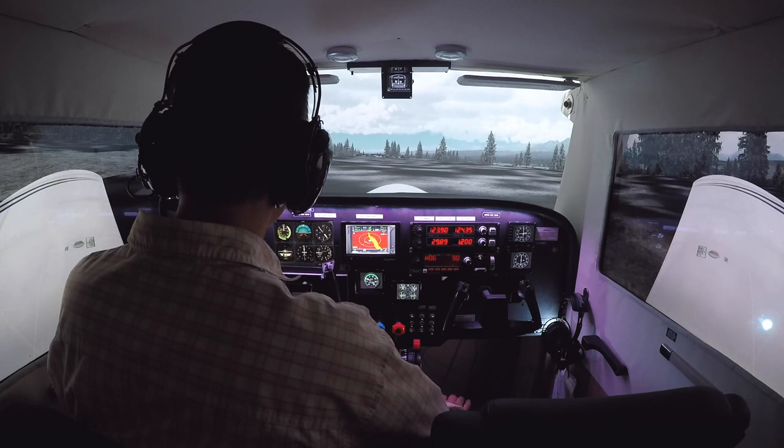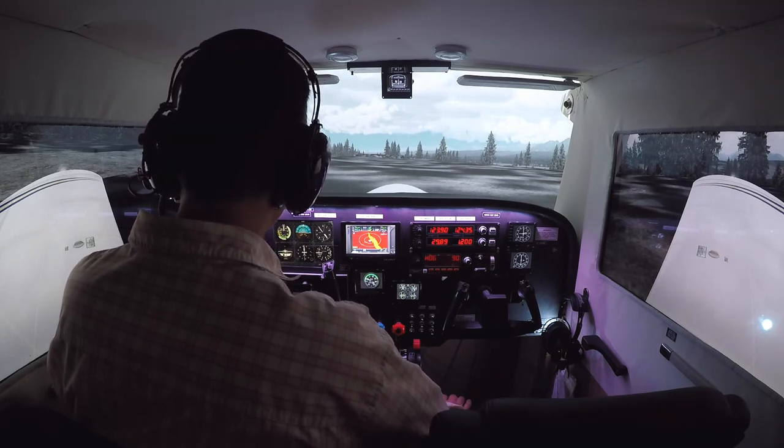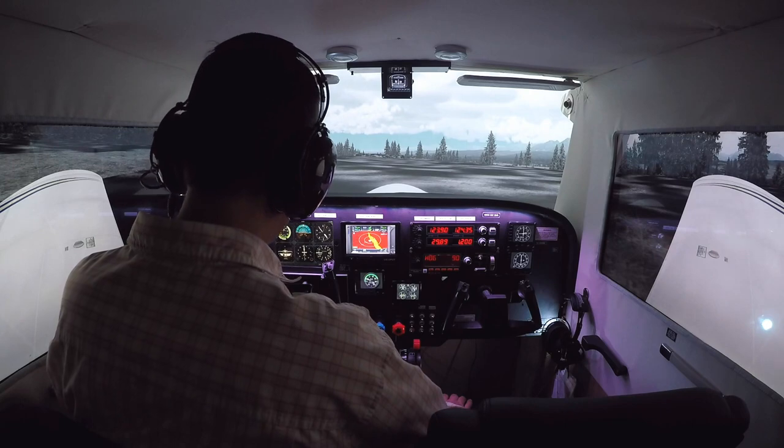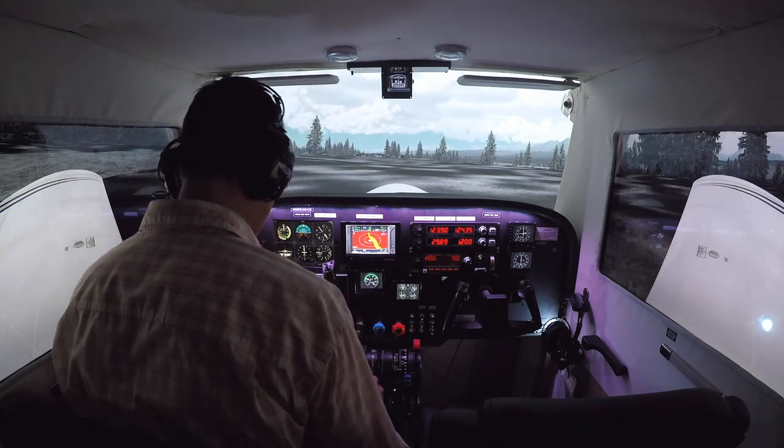Hey everybody, welcome to On the Glide Slope. This is the third in our series of sim tutorials where we try to show simmers how to run some real-world stuff in their simulators, and today we're going to try to simulate a short field takeoff over an obstacle.